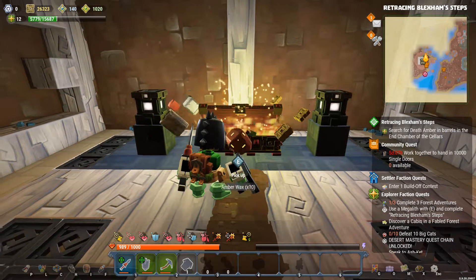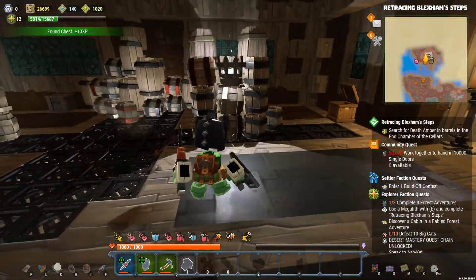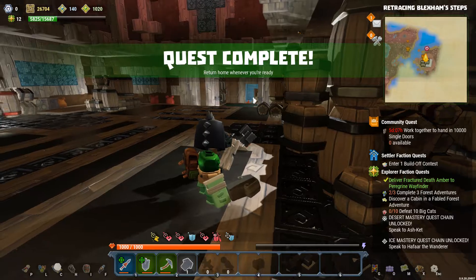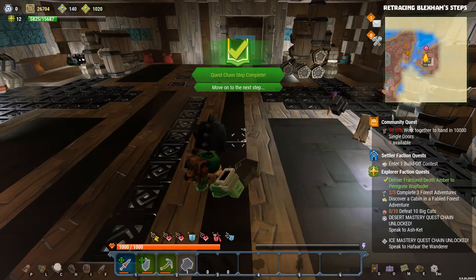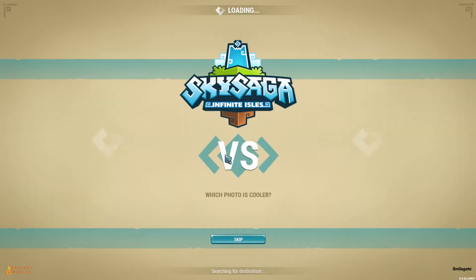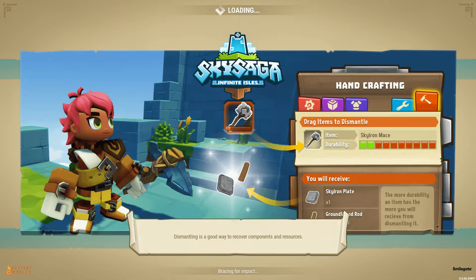And then we're supposed to search some barrels. We'll check out the chest — leather strap, some odds and ends. But we need to take a look at all these barrels, so let's start hacking into these. Look at that — there's our Death Amber! Bingo, bingo. So now our quest is complete and we can return home. Fantastic! Let's head back to the City of First Light and deliver our fractured Death Amber to Peregrine Wayfinder. So it was only a piece of what we were looking for, which is unfortunate. But I wonder if they separated it to keep it from falling into the wrong hands. We'll find out more as we unlock more of the story.